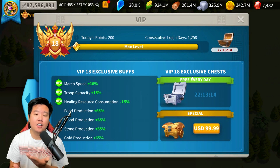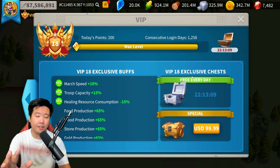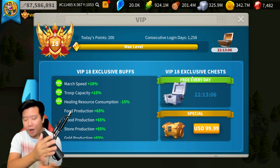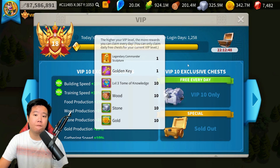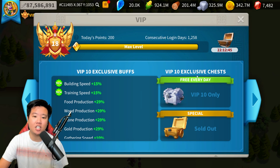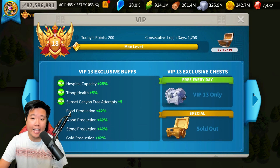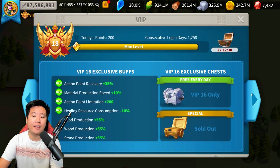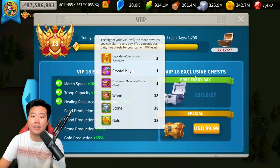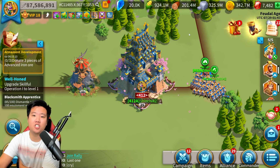Another way to get legendary commander sculptures is through VIP. Once you reach VIP 10, you start accumulating legendary commander sculptures. Once you get to VIP 12, you accumulate two legendary sculptures daily. Once you reach VIP 14, you accumulate three legendary commander sculptures daily — I am VIP 18 and still get three. To get more VIP, try to be in a Whale Alliance or use your gems on VIP during the More Than Gems event.